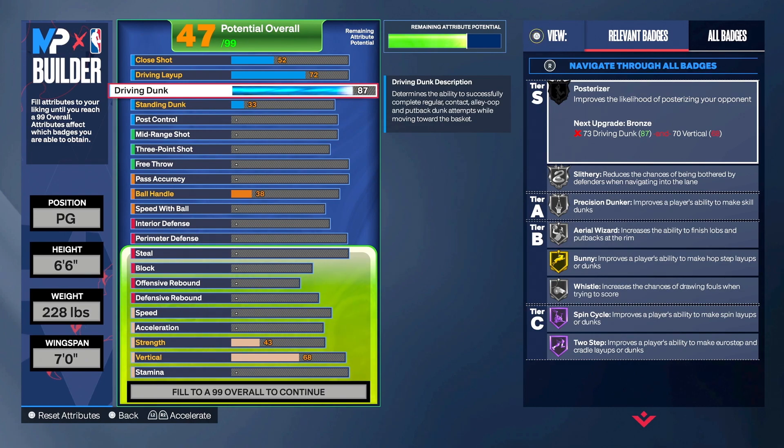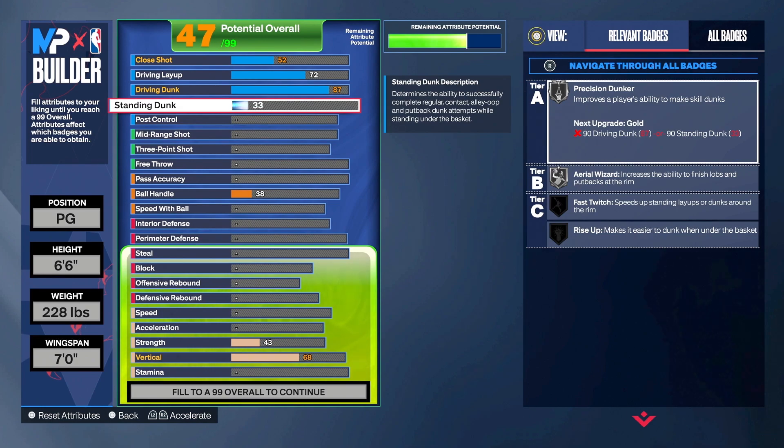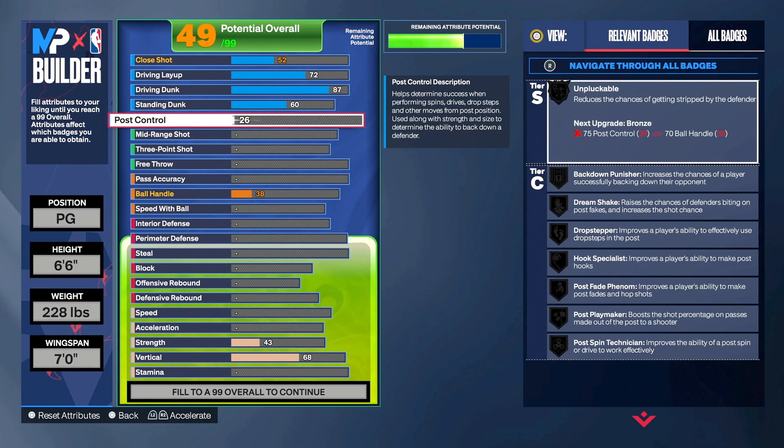Rim running is OP in this game — we all kind of know that. Besides rim running, being a lockdown is OP as well, but rim running is what we're doing. Our driving dunk is 87, our standing dunk is going to be a 60, and our post control at the end will be a 26.